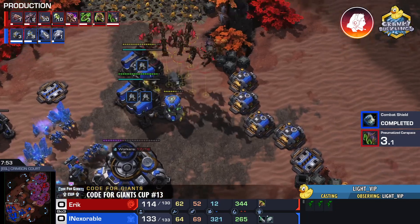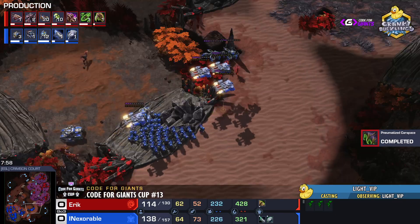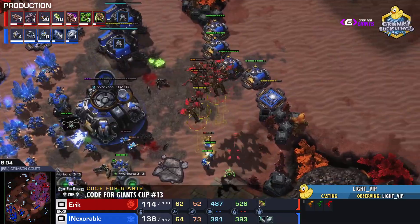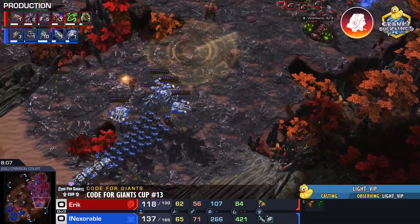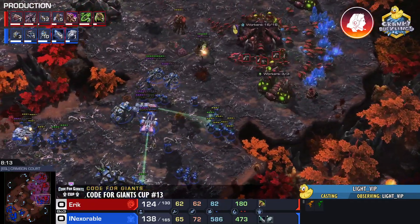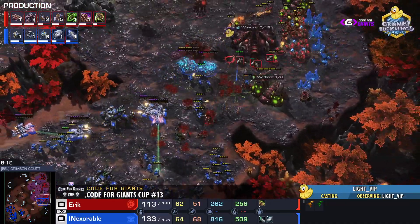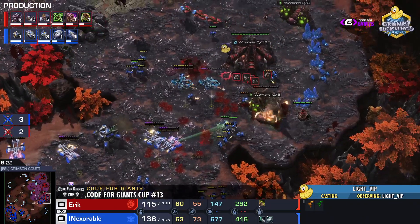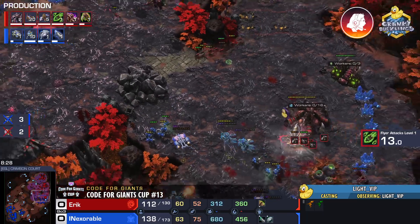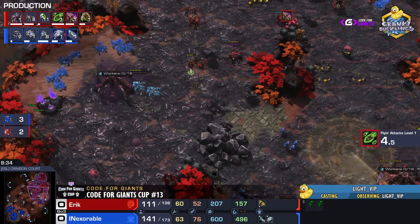Here comes the push — Inexorable pushing towards the right-hand side. Mutas pick off a couple of add-ons and kill a couple of marines, but Inexorable is committing. There is bane speed, and a handful of banelings with nice spread by Inexorable. Eric tries to crash in but Inexorable is gaining more ground, getting into the third. Eric cannot save it. The mutas race back home and get three SCVs across the map — Eric is in trouble.